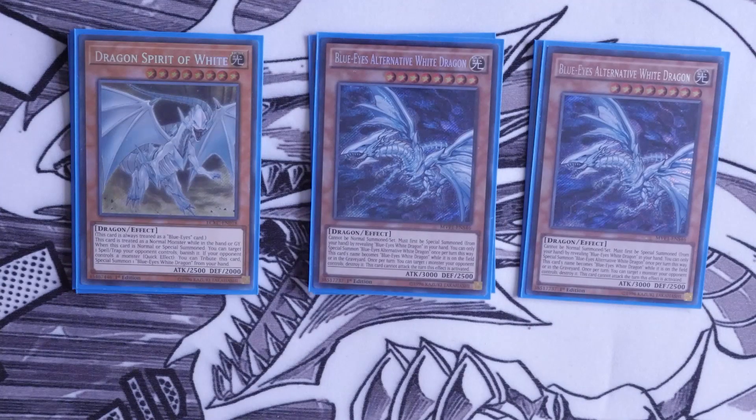We then play one Dragon Spirit of White. A lot of people cut this card out, but I really like the fact that it banishes back row, which in the current meta is really important, and it can tag itself out into a Blue Eyes — which a lot of people actually forget.